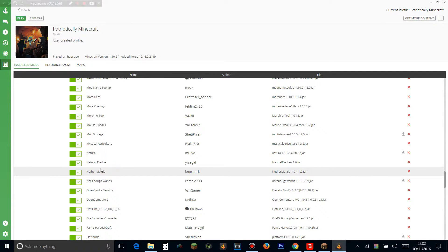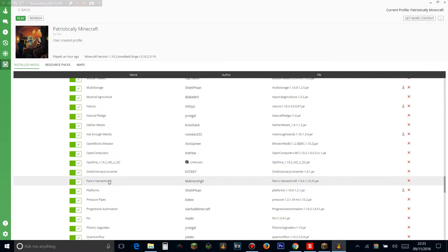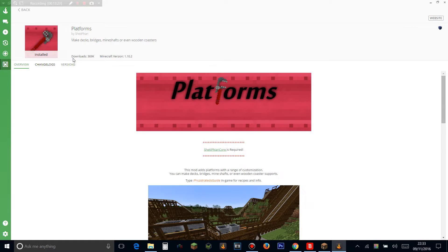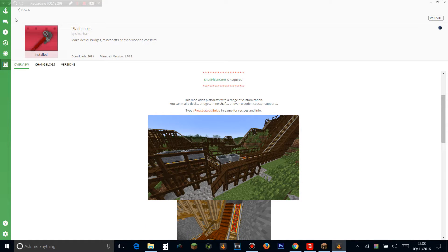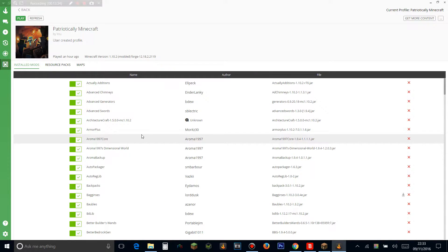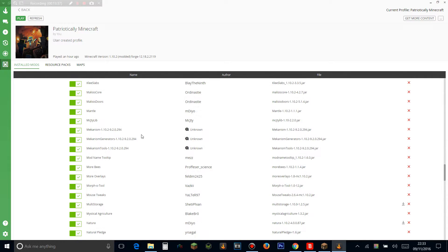Nether Metals adds ores to the Nether. Not Enough Wands adds more utility wands that can teleport and do other things. Open Blocks Elevator brings the old OpenBlocks elevator into 1.10, which is great. OpenComputers adds completely customizable computers in Minecraft, which is sick. Optifine — you know what that does. Ore Dictionary Converter lets you convert ores between different ore types. Pam's HarvestCraft adds loads of growable crops and food. Platforms lets you make cool-looking bridges, train stations, and roller coasters — it's a really great-looking mod.